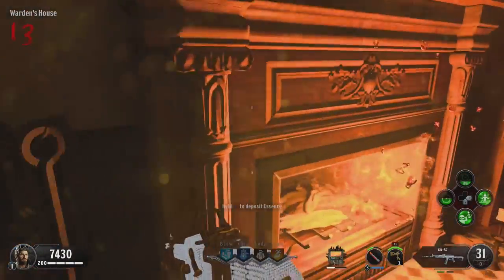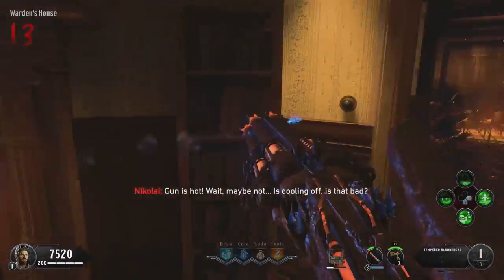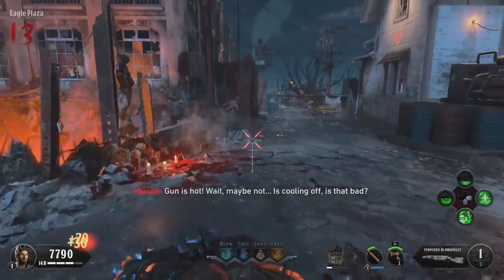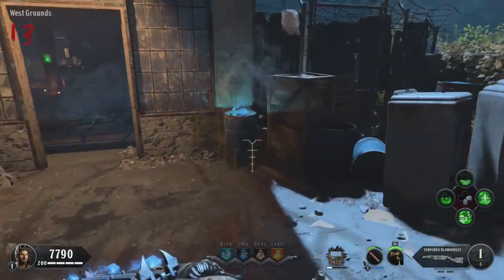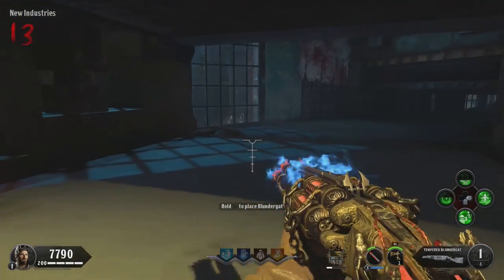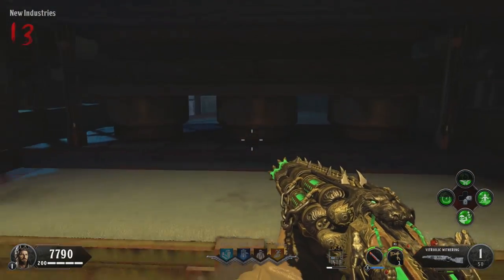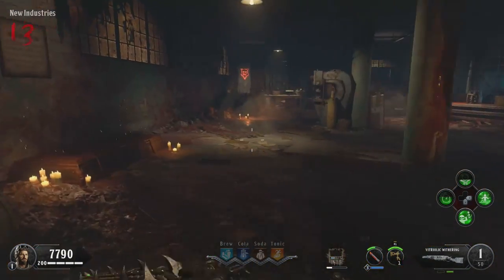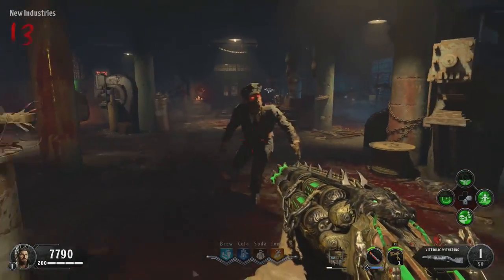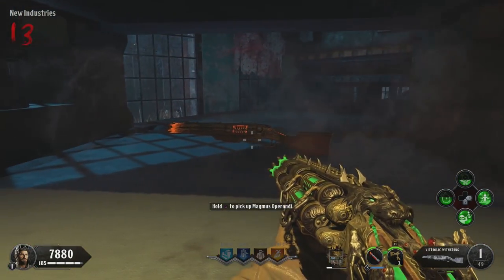Make sure you switch weapons before you do this — you do not want to replace your Vitrollic Withering with the Magmagat. Switch over to your KN44 or whatever normal gun you have, grab the Tempered Blundergat, and then run it all the way back over to spawn, collecting the Fireplaces on the way. Once you are there, insert the Tempered Blundergat. You still have the Vitrollic Withering in your hand, and as you can see, very easily you now have both different Blundergats. Very easy trick to do.